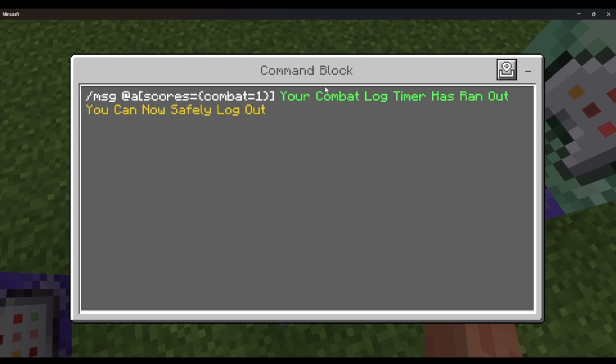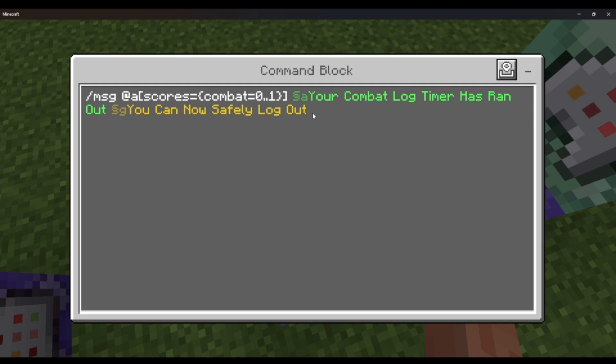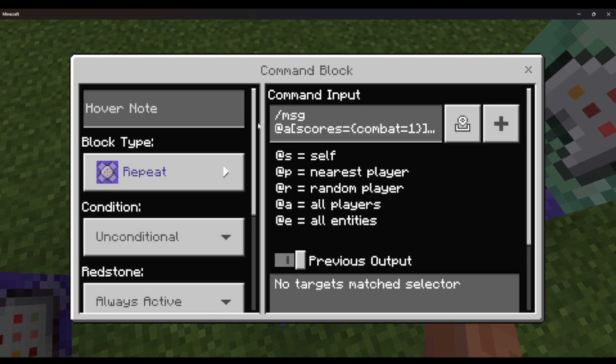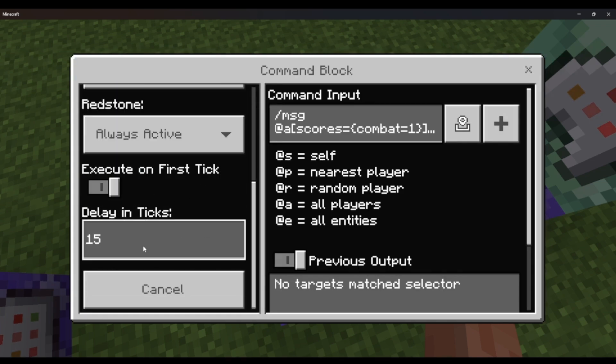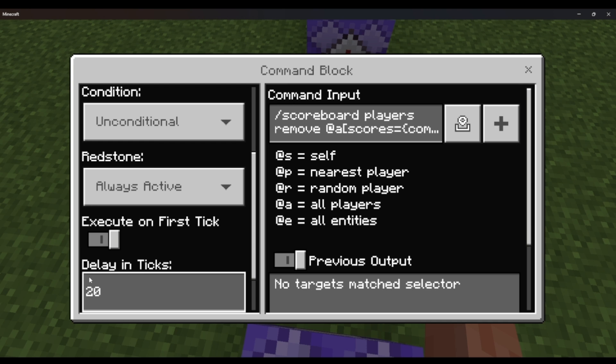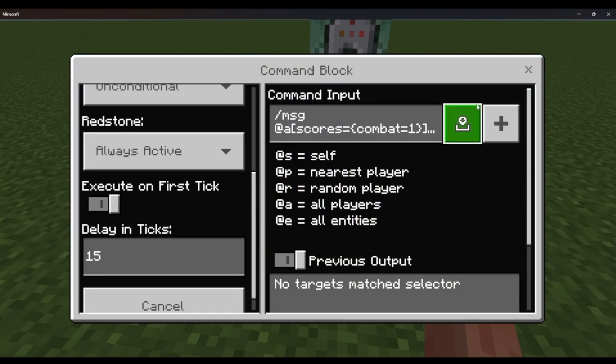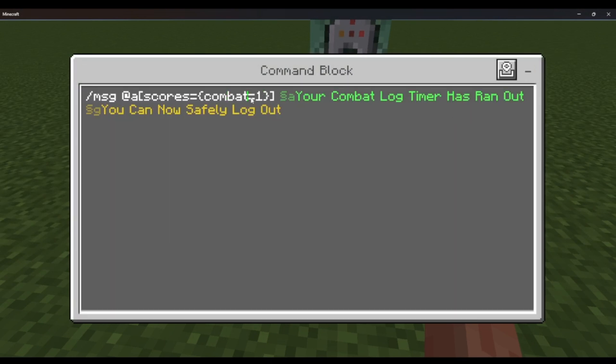And then: repeat always active — message at a, scores equals combat equals 1. Message: 'Your combat log timer has run out. You can safely log out.' And then we have a tick delay of 15. Since we have a tick delay of 20 over on the scoreboard remove block, we set this one to 15 so it only sends one message by the time that last score is removed. Once it gets removed it won't send again.